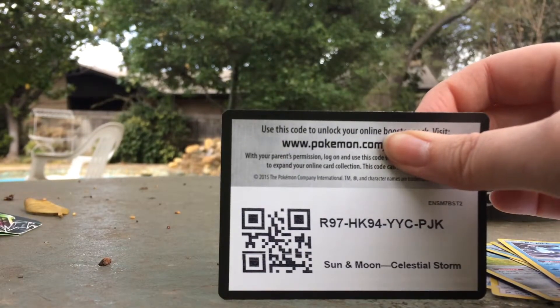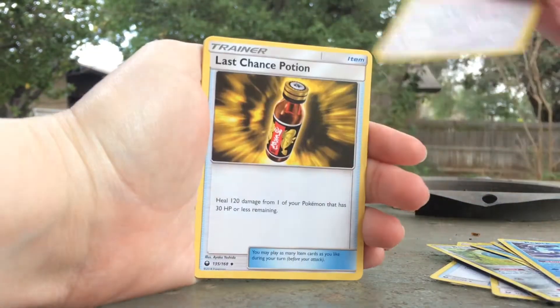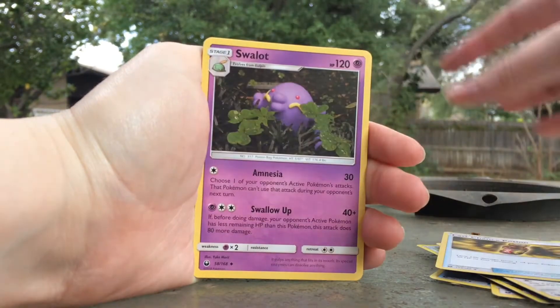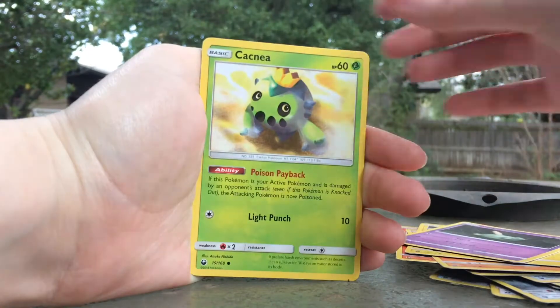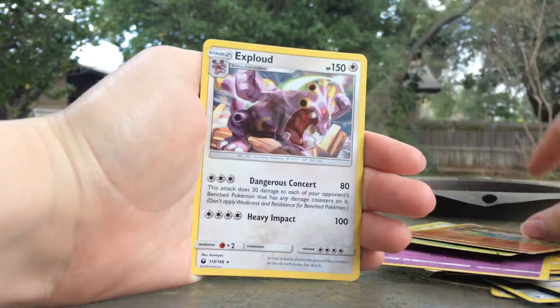Here's the next code. You have a Dunsparce, Last Chance Potion, Swalot, Torchic, Meditite, Chinchao, Goldeen, Cacnea, Meditite, and Exploud.